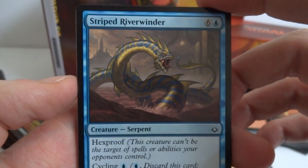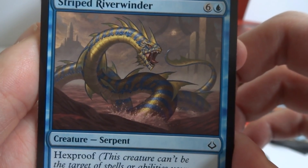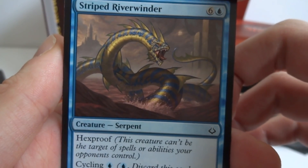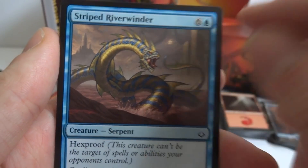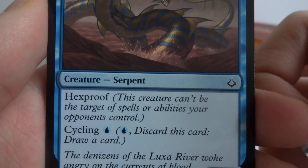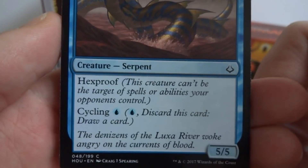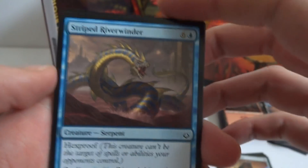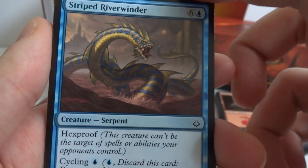Got Striped Riverwinder — looks like a giant basilisk or serpent, yellow and blue. Bright colors on snakes usually means venomous. It's a six and a blue, 5/5 creature Serpent with hexproof — it can't be targeted by spells or abilities your opponent controls. It also has Cycling for one blue, so you can discard it early to draw another card.